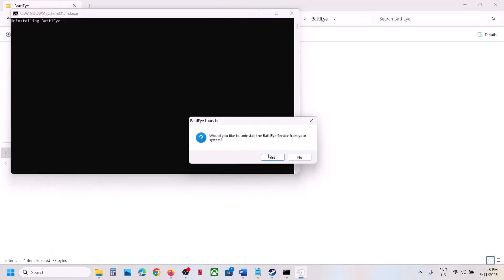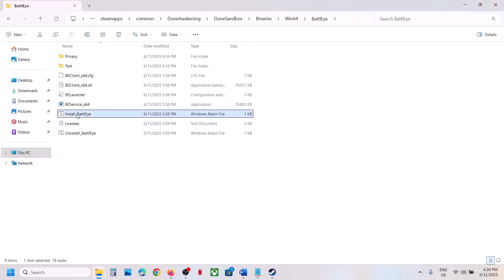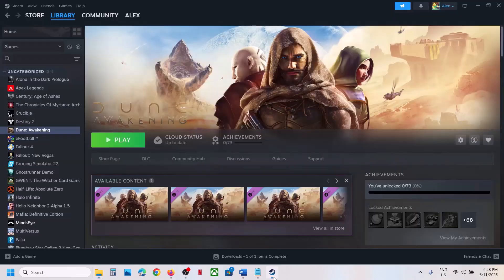A dialog will ask if you'd like to uninstall the BattleEye service — click Yes, then click OK. Once done, right-click on Install BattleEye and click Run as Administrator, click Yes. Even if you don't see anything on screen, just follow the step. Once installed, launch the game and check.